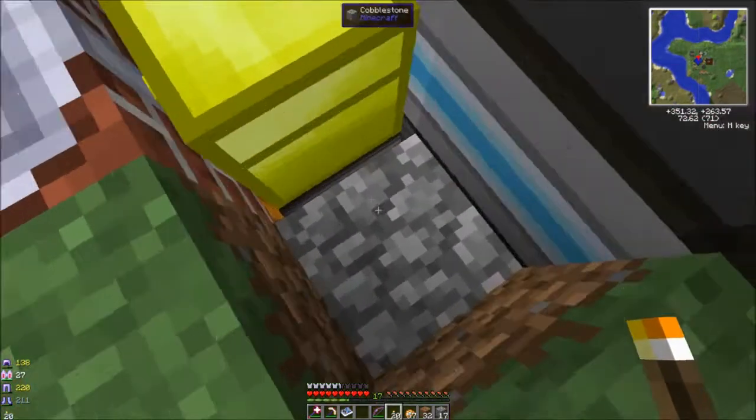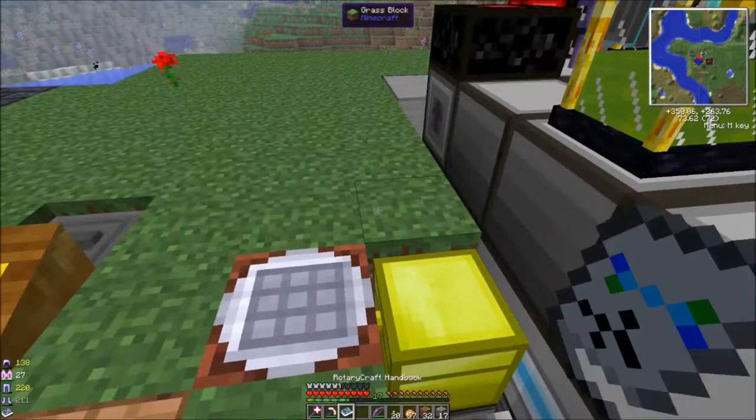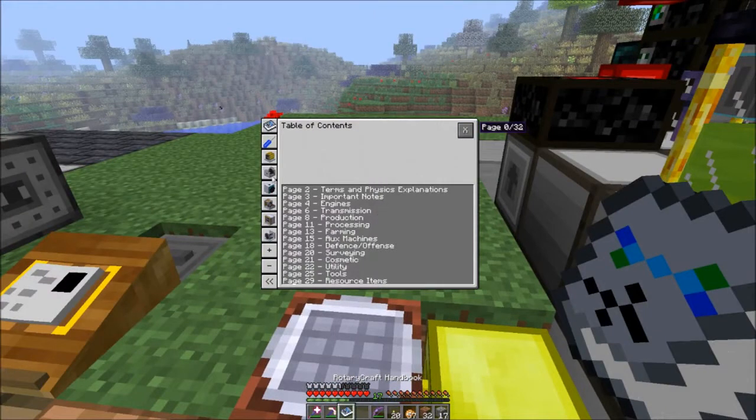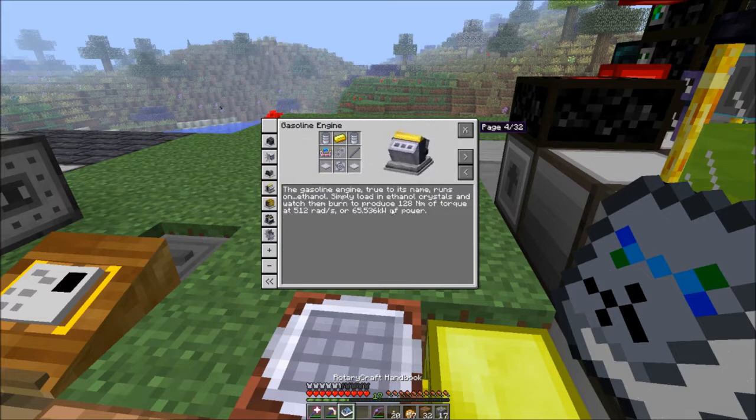I have this exposed still because I've still been playing with the buffer — the storage bus puts these things back for me. Looking at our RotaryCraft, I wanted to do the bedrock breaker. So we need a power engine, and I've been thinking about this because you can put ethanol crystals into it, and I made all those ethanol crystals so I think we can actually make that.